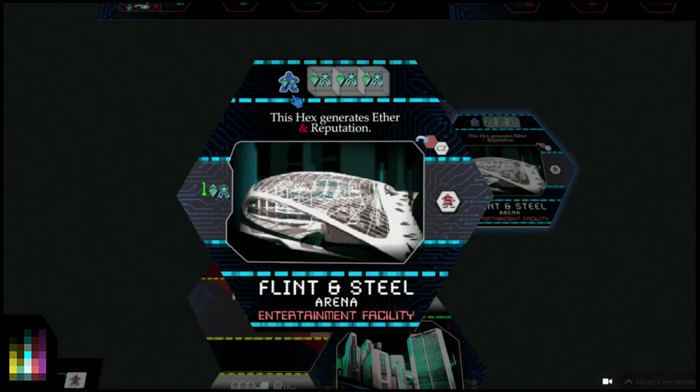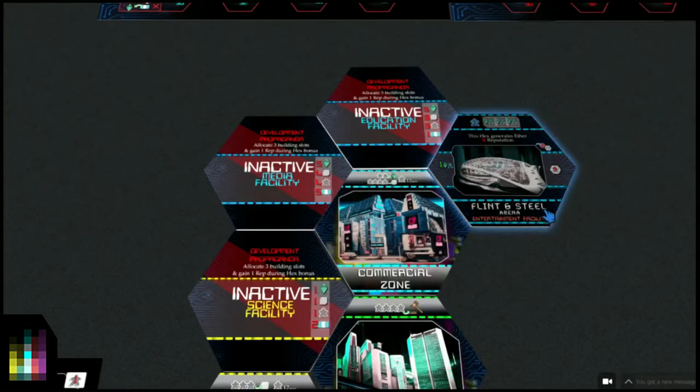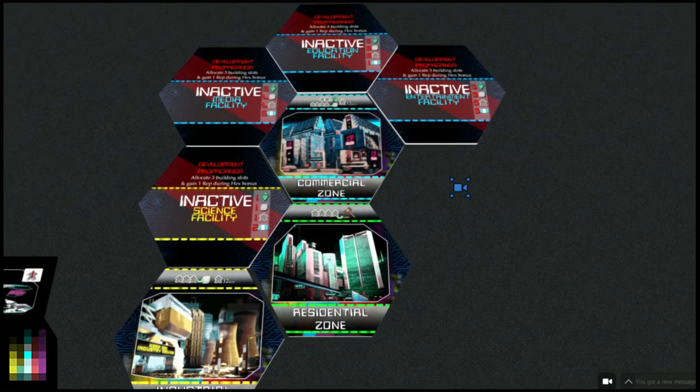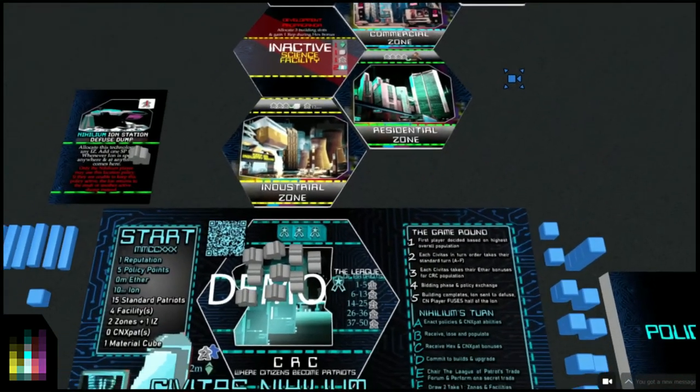CNX pats here could be performers, facilitators, or research and development people - or maybe writing propaganda tunes. You get an ether and a reputation for adding material cubes, up to a maximum of three. All the meeples have to stay on their allocated hexes to keep those hexes active. If they become inactive, they no longer serve as active hexes in your Civitas. Currently we've got 10 ion, one material cube, no ether, and five policy points.